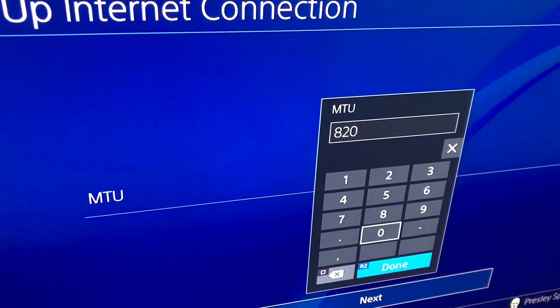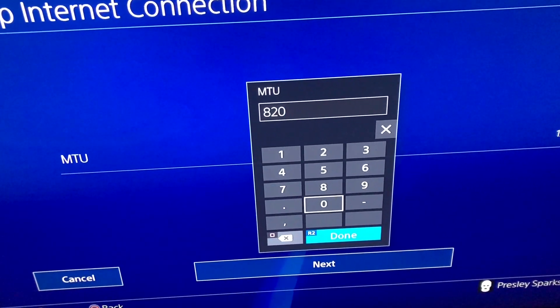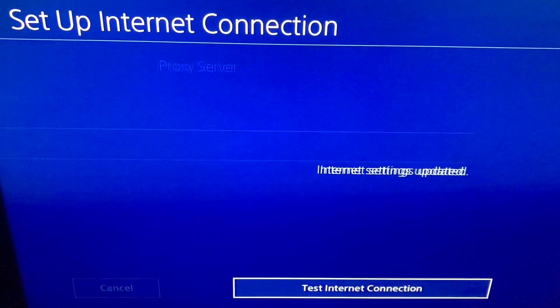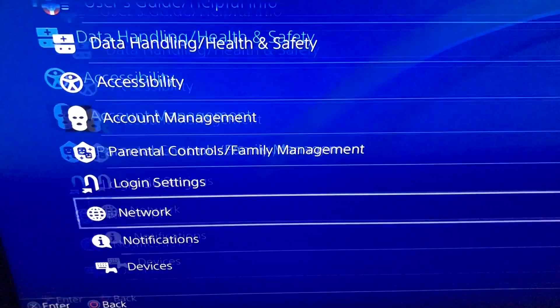You can go back later and switch the MTU back to 1500 if you want to return to a public session with other people. Once you're done, hit Done, click Next, then click Do Not Use for the proxy server, and go ahead and test the internet connection.